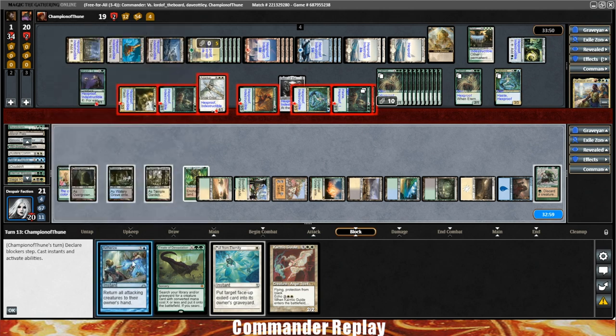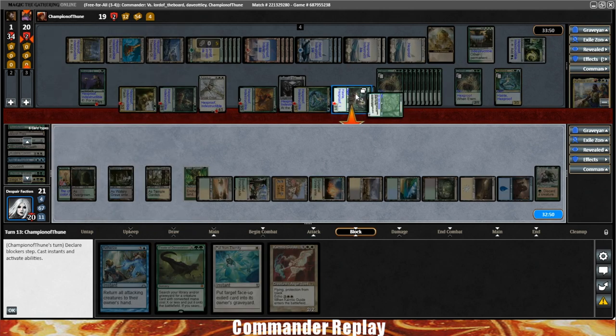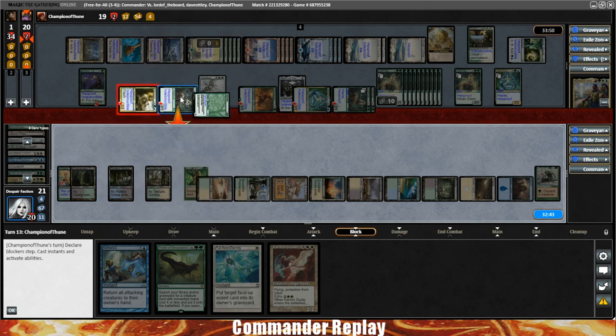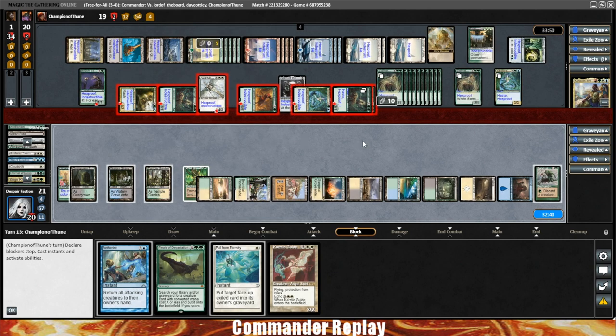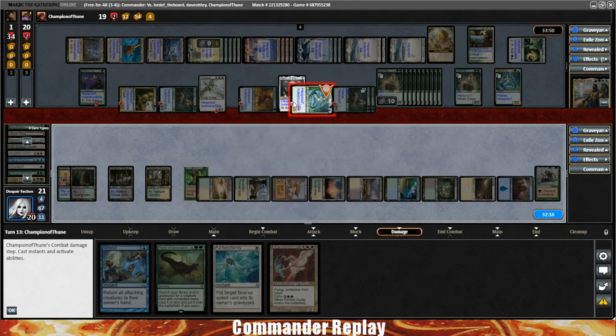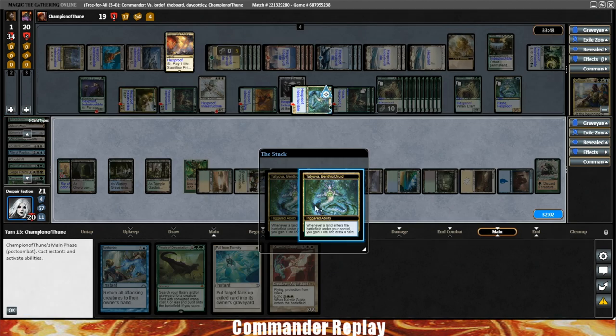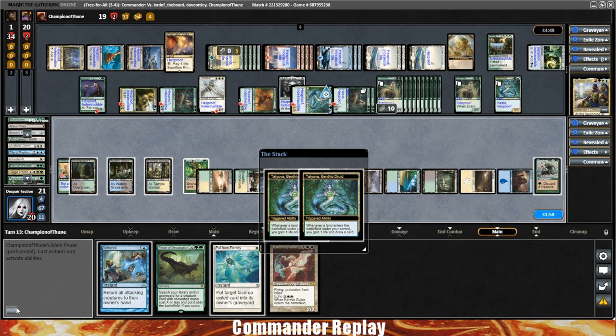The question is whether to Aetherize at end of combat. Another Aetherize means bouncing the Eternal Witness tokens — they can do it again, which I'd love for them to stop. But it does get rid of a lot of stuff. On the other hand, they don't know about Aetherize yet. They'll probably try the Blasphemous Act Boros Charm thing again. They also have Temur Ascendancy so they can replay with Haste. Maybe it's worth just holding the Aetherize since it doesn't get all their stuff and they'll just cast it all again next turn.